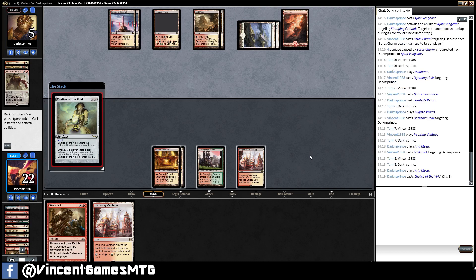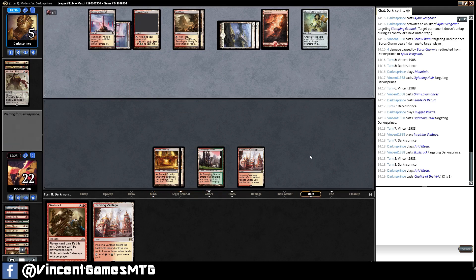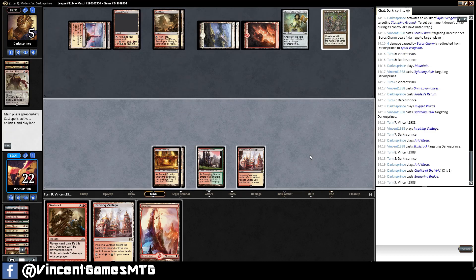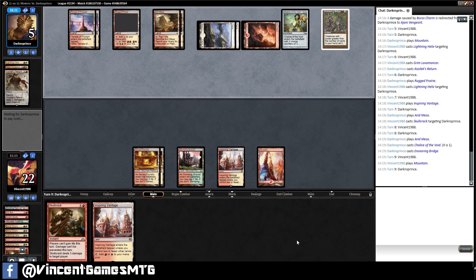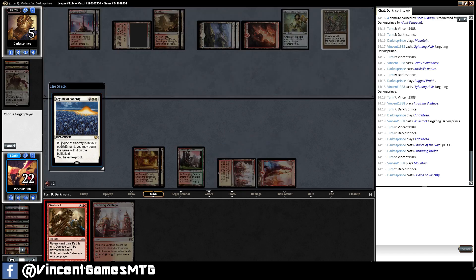Chalice on one — I cannot do anything about that. Any other two-drop burn spell is good. Snaring Bridge is fine. Makes you glad about all that extra artifact hate. Let's check. I think I have to fire this off now. If they have something, they have something.